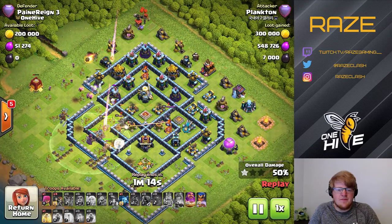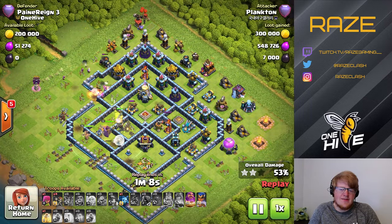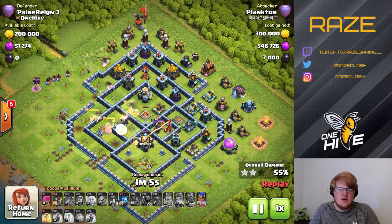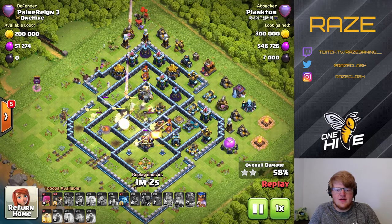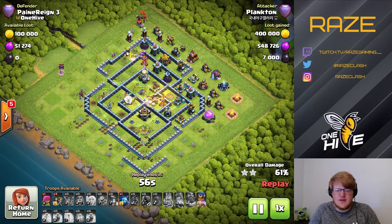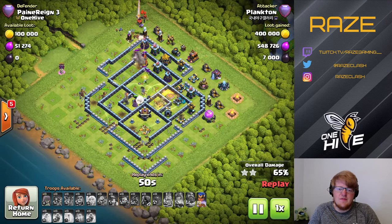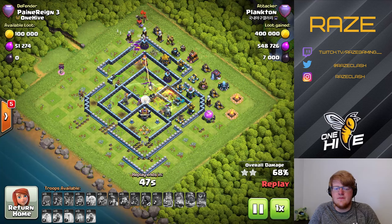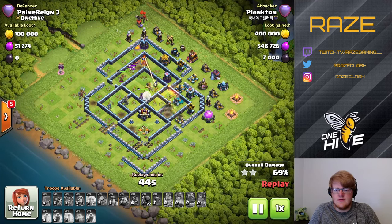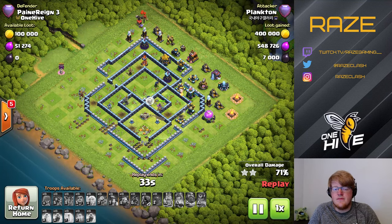Plankton here is doing exactly what I said would be pretty good — the queen charge at the bottom side is able to get the town hall and the CC taken care of. Then the warden and heroes take care of the left side of the base, trying to get over to the right side. But with the scattershot pretty well protected over there and the eagle still not going down, that's going to make it really tough for the miners. They get a pretty nice percentage compared to the other attacks.